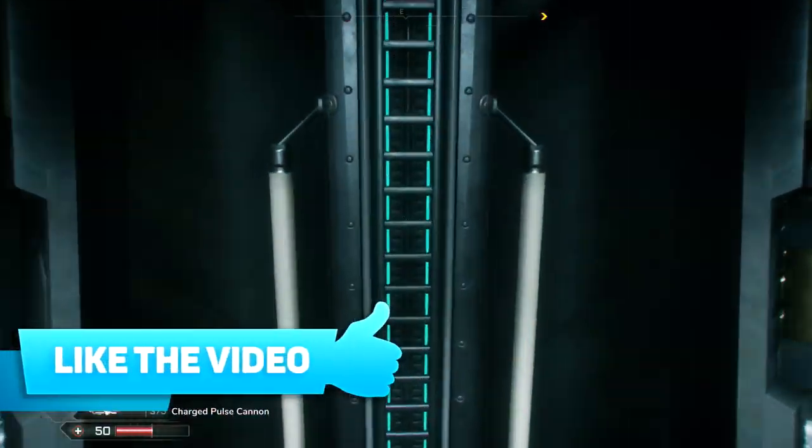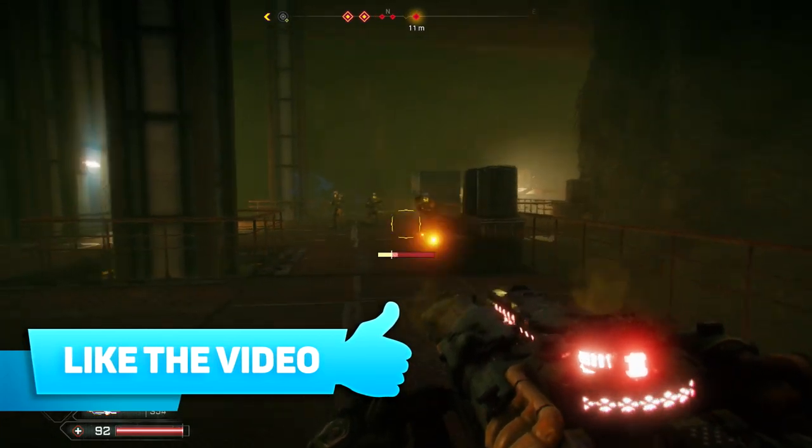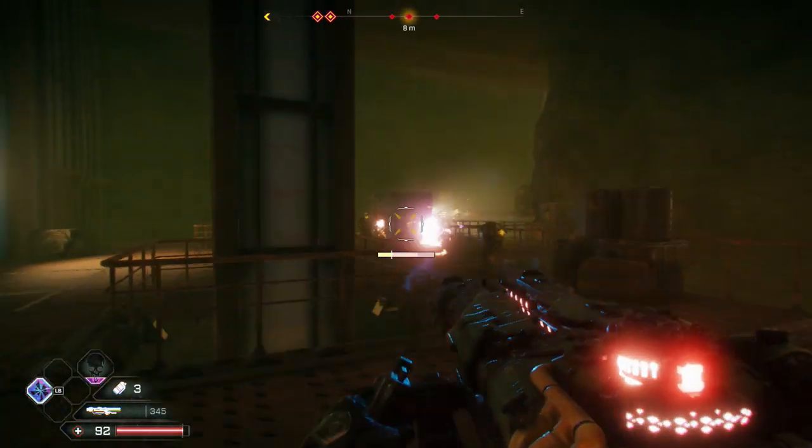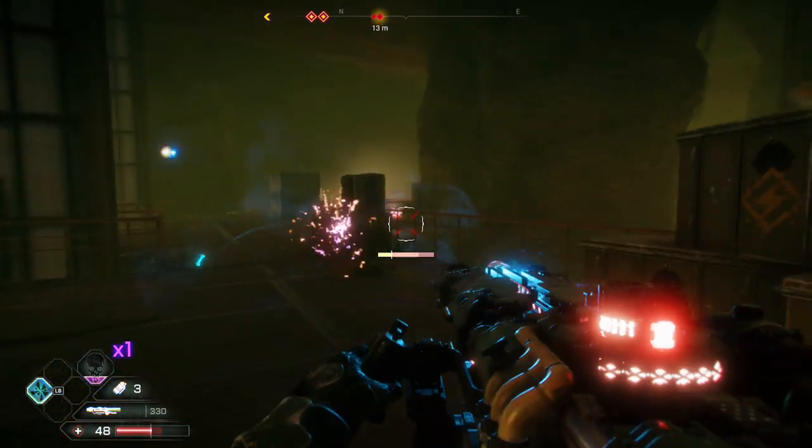Once you get it, it should give you a tutorial. Basically, to use the Charged Pulse Cannon you just shoot it with the normal shoot button — RT, R2, or left click — and use LT, L2, or right click on PC to cool it down.